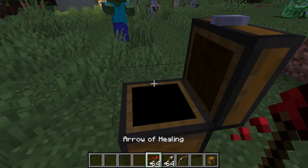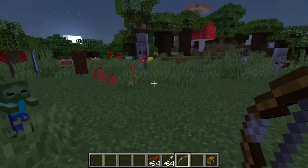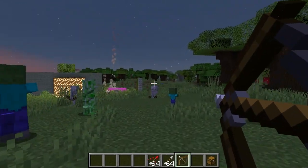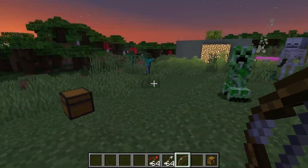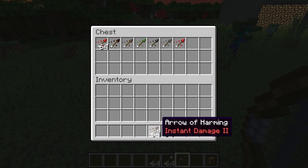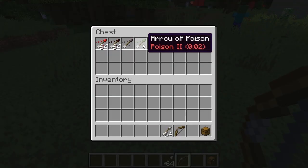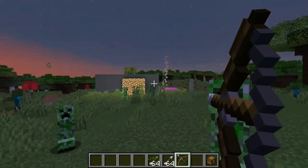Now we're going to pull out some instant health. Health is useful when fighting the undead — look at that, killed him in two hits! That's where health is effective. Harming would actually technically heal the undead. So harming things is good against a creeper but not so much against a zombie.